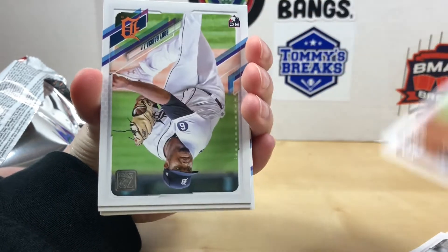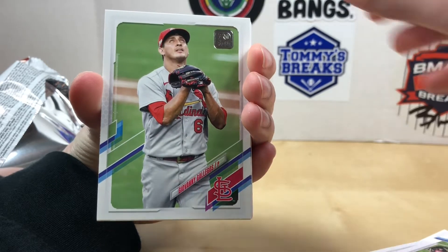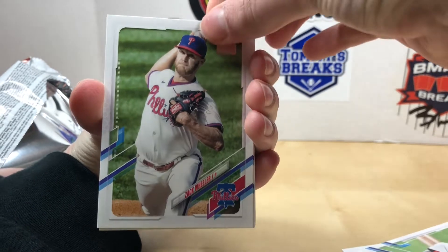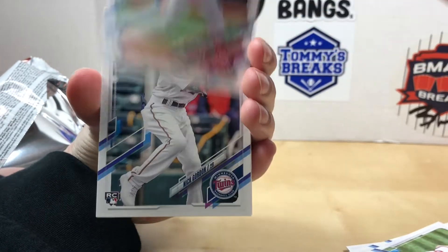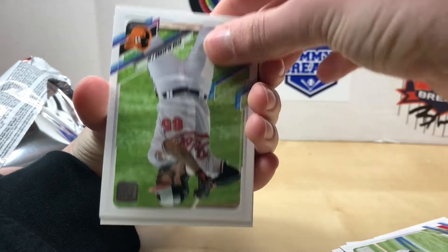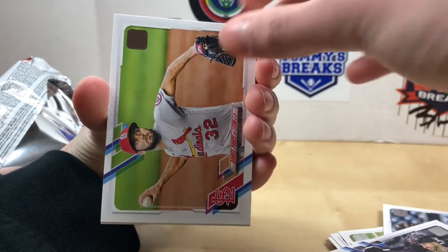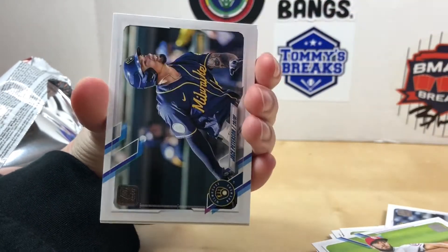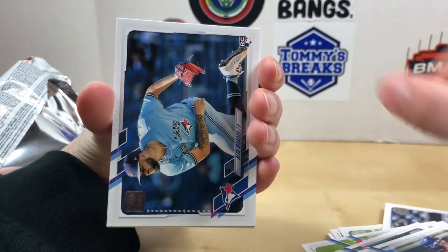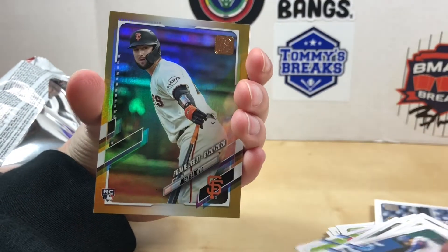Find any reds or upside downs? Look at you, like a pro going through the base. Nothing good yet, so we're getting close to the middle — that's where all the good stuff will be.